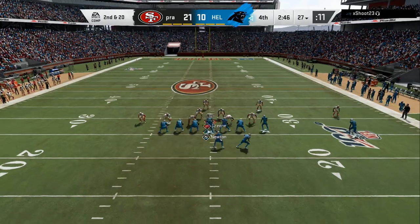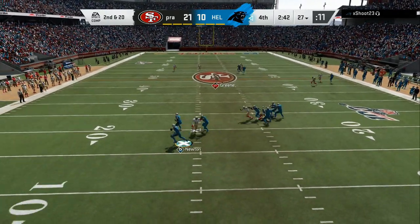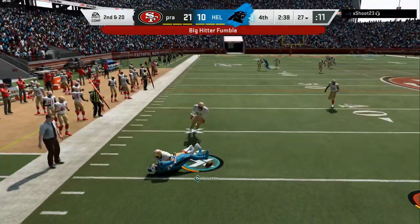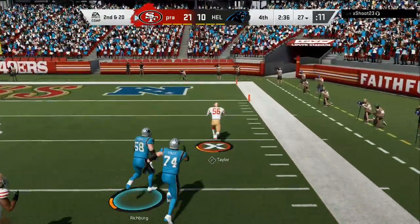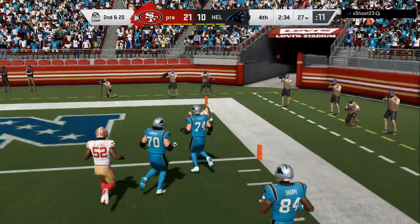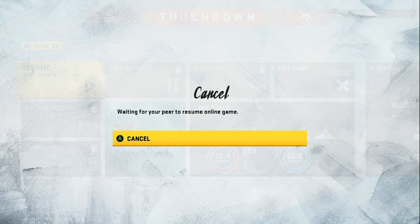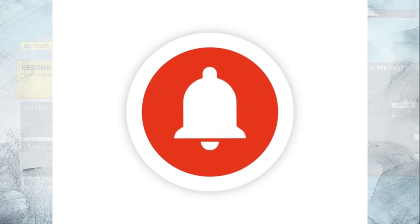The gun tight, the near close — they need that chop block in order to be successful. Now look at all these adjustments: any kind of cover three beater, any kind of cover two beater, everything is in a box. If you haven't liked the video already, go ahead and do it so you can be entered into the giveaway. We are almost at 7K. Let me know in the comment section: you want PlayStation first or Xbox? I'm out.